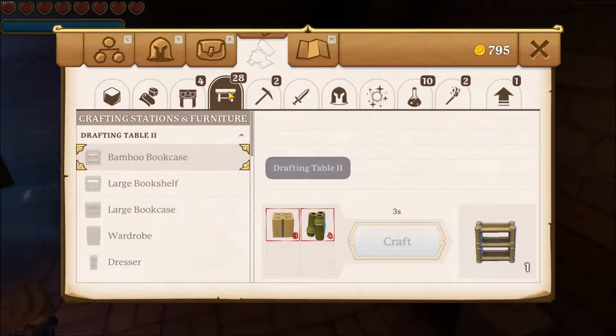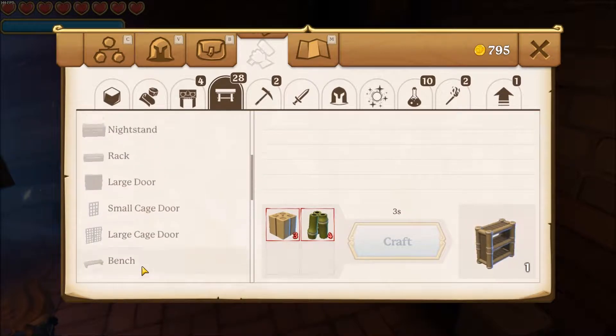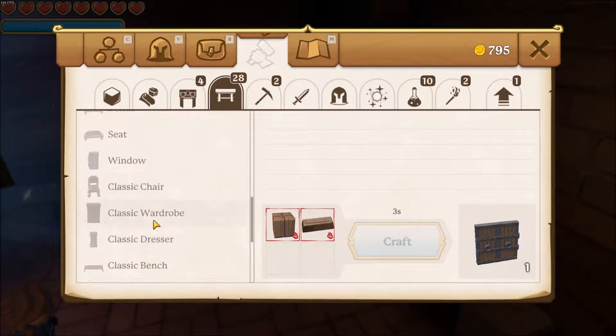And there is the project table to do aesthetic decorations like wardrobes, bookcases, nightstands, doors, and so on.